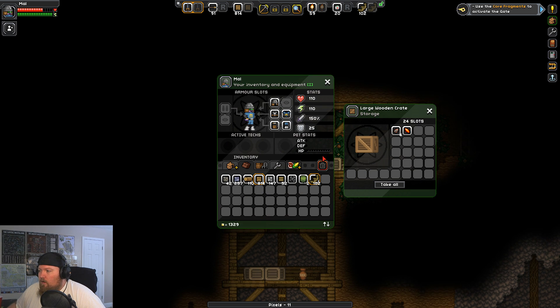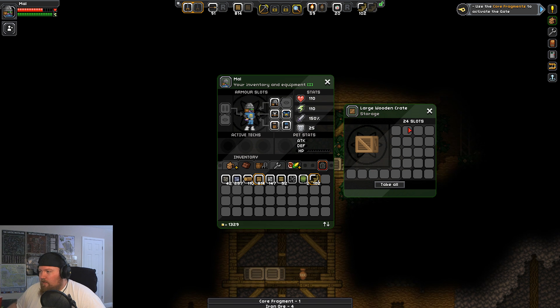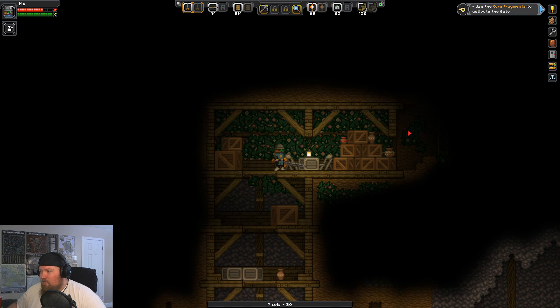Another core fragment. Iron ore! Is it weird that I'm more excited for iron ore than I am for the core fragments? Because I probably just don't understand how important core fragments are yet.